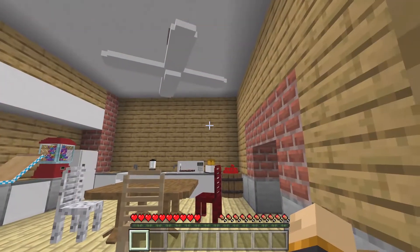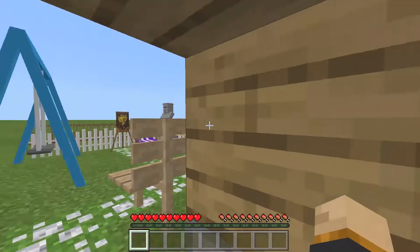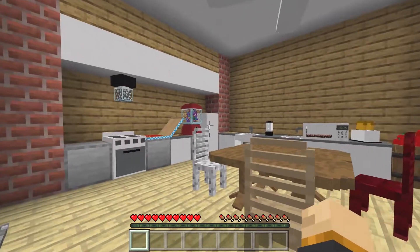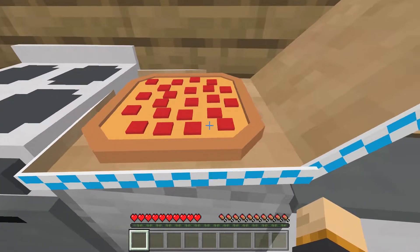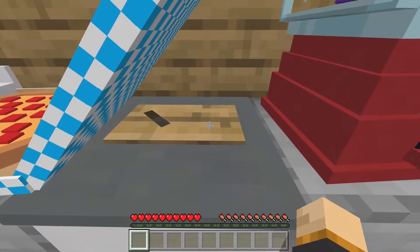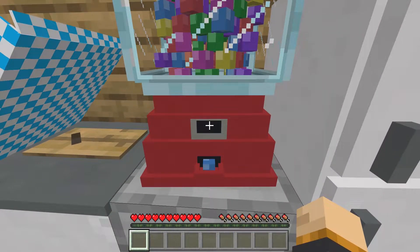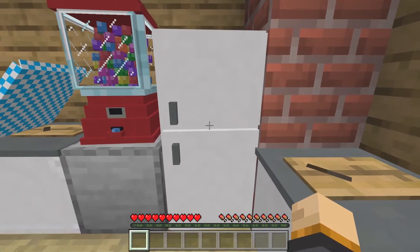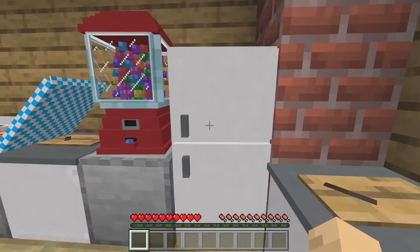Coming inside, we have ourselves our kitchen — this is where we start the interior. There is a lot more interior stuff than the outside stuff. You can actually make a decent-looking kitchen. We have a little stove, pizza that's been left out from last night, a cutting board, and a gumball machine — though sadly you cannot take any gumball out of there. We also got ourselves a working fridge, and by working I mean you can actually store things in there.